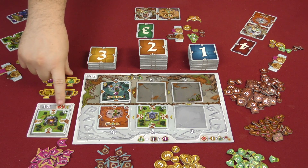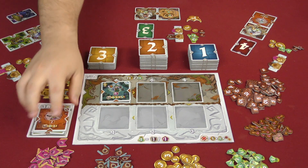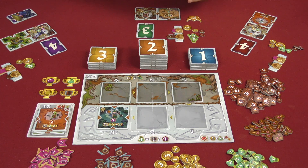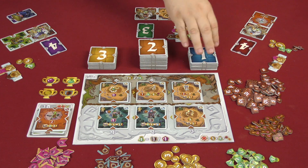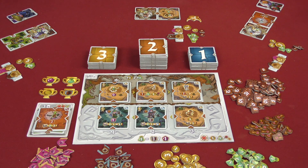After everyone has paid for, placed, and received rewards for their tiles, you discard the two lowest tiles from the display and put them in the discard pile. The remaining tiles slide down to the one spot, and then five more tiles are placed out randomly. You start with the ones pile; once that runs out you move to the twos, and so on. Cards are taken back into hand and you begin another round.